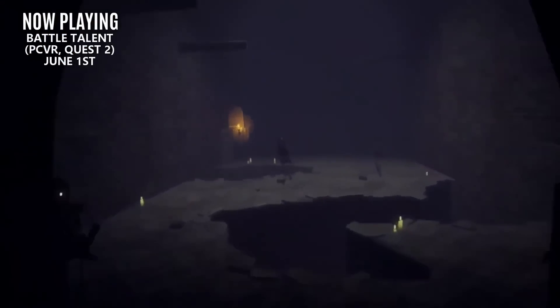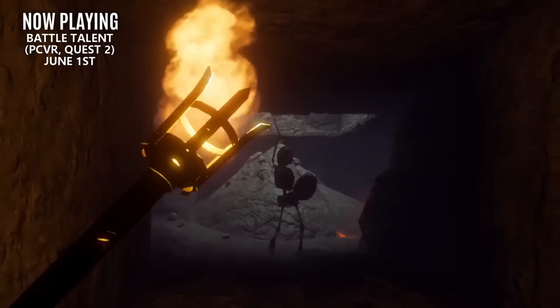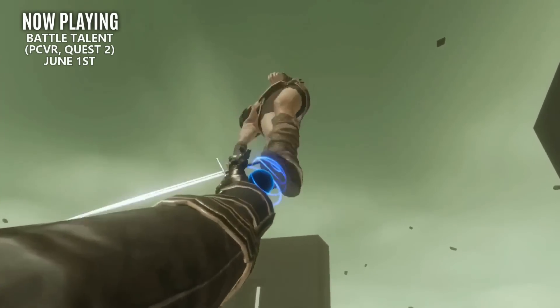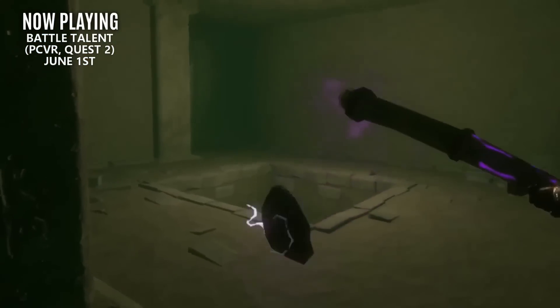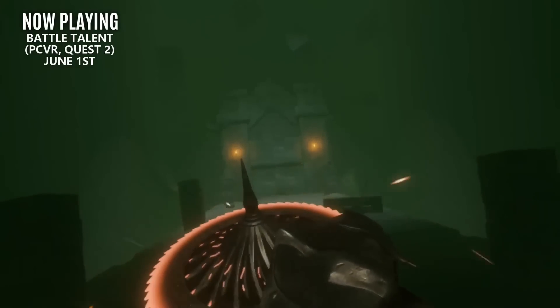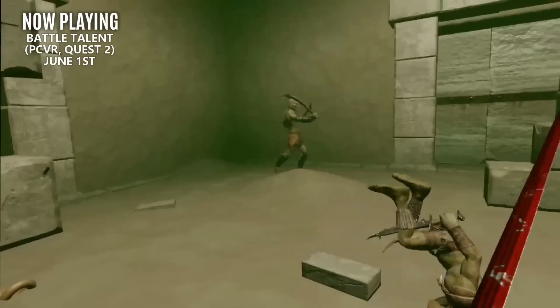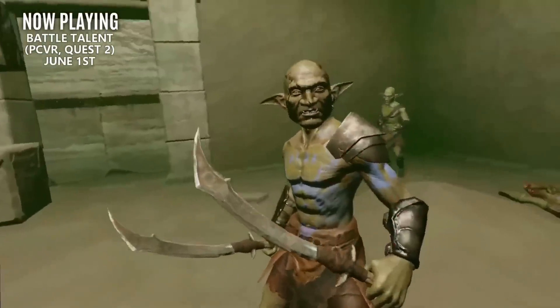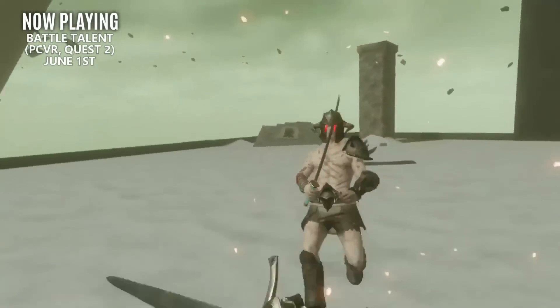First up on today's list is Battle Talent. If you're looking for a new physics-based fighting title to replace Blood and Sorcery, this game's definitely for you. It features procedurally generated dungeons, over 80 different enemy types, 100 weapons, 60 perks to unlock, a variety of different landscapes to explore, and even some epic boss battles. I've jumped into a few early builds of this title and it's been looking impressive from the very beginning, so now I'm extremely excited for the full release.